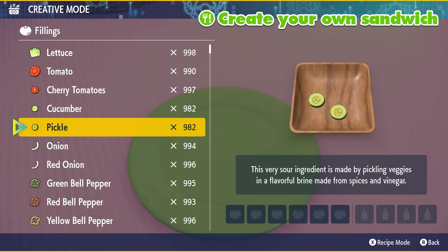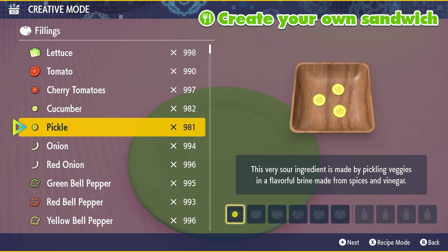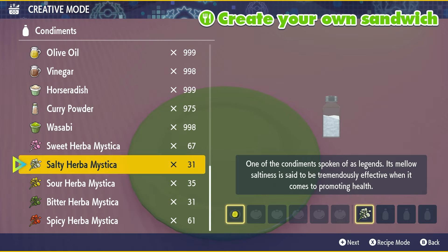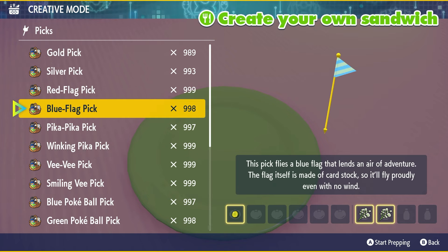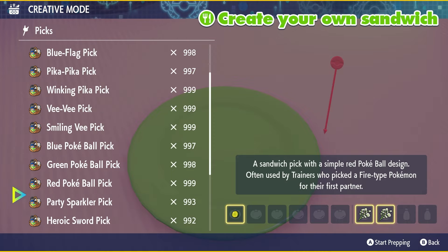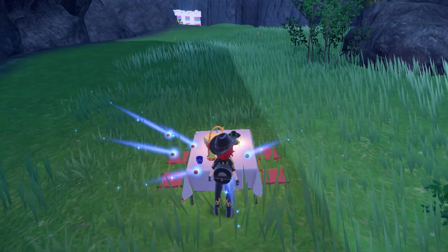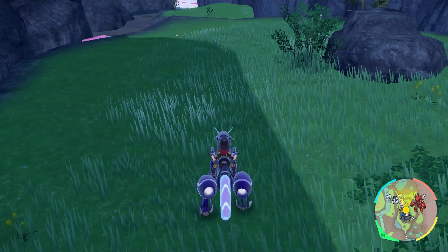So I'm just going to go with the usual sandwich I make, which is one pickle — because right now I have a lot of salty herba — so we're gonna go one pickle, double salty, and then we are going to go with whatever pick you want. Now that we have our fighting sandwich, what you're gonna want to do is obviously mount up.